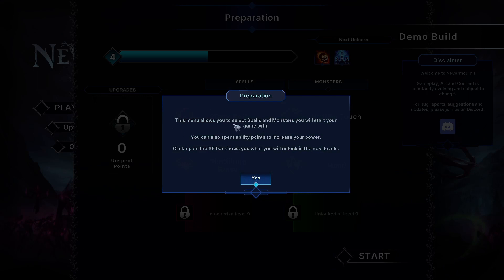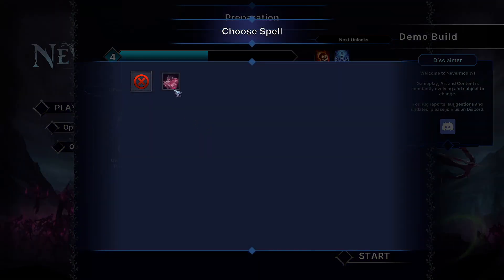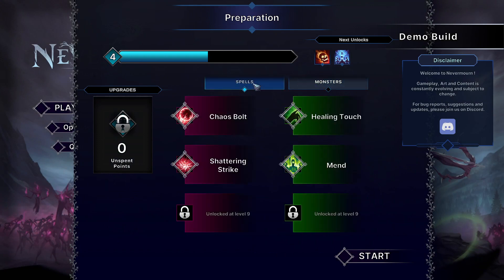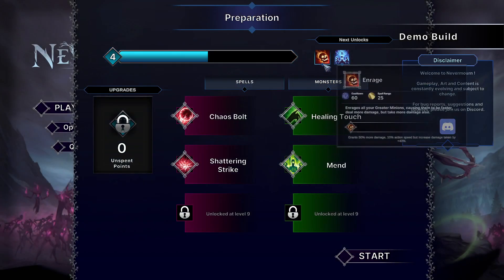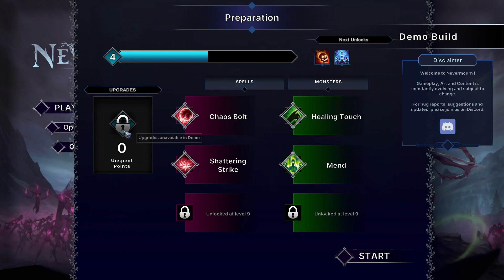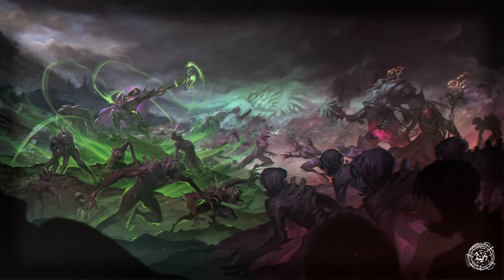This menu allows you to select spells and monsters you will start the game with. You can also spend ability points to increase your power. Clicking on the XP bar shows you what you'll unlock in the next levels. We get one by default — I don't think I'm going to use Seed of Hope. These are our next unlocks. We can start again — I like the little prep screen, it's pretty cool.